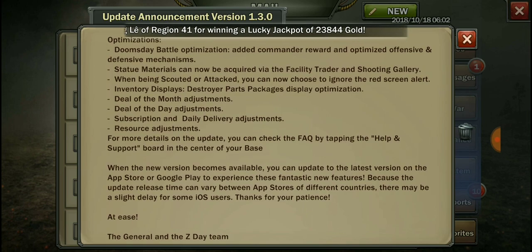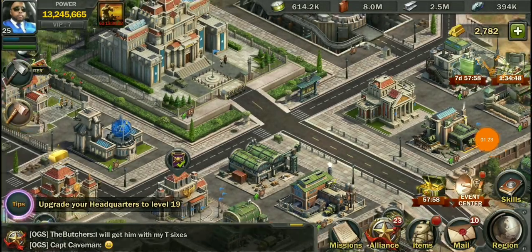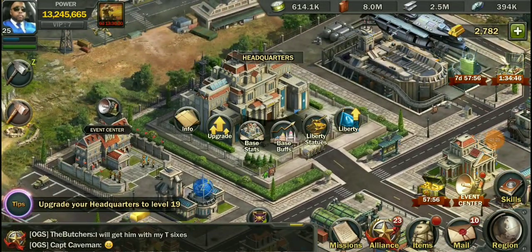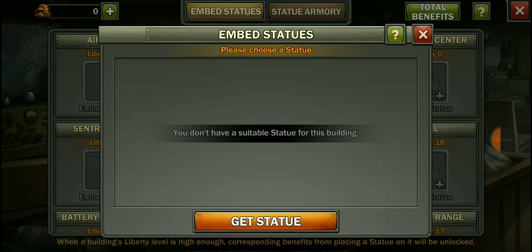If you have any questions, check your frequently asked questions by tapping help and support in the center of your base. Now they have a new thing here — click on your headquarters and you'll see liberty statues.